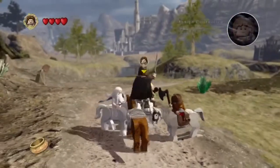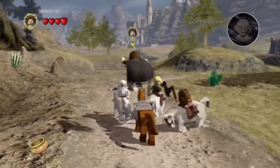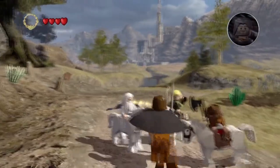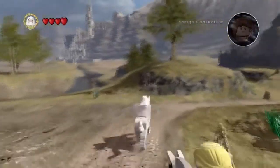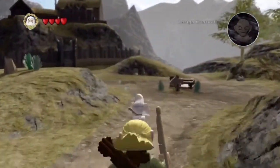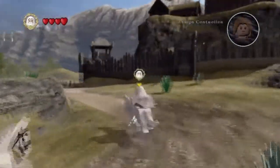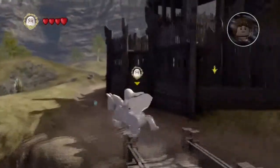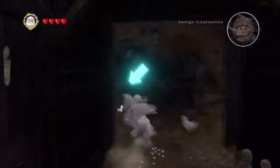So it turned out that the white wizard was in fact Gandalf. And speaking of Gandalf, I want to play as Gandalf. This is part 11 of the Lego Lord of the Rings Let's Play on the PlayStation 3. We are now going to Rohan and we're going to go into Edras. See you after the cutscenes.